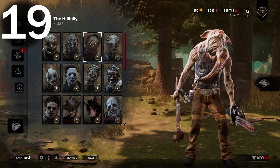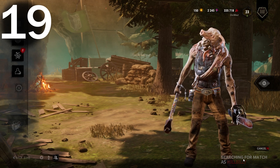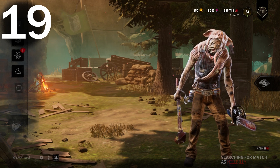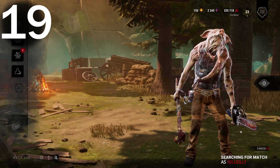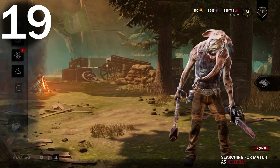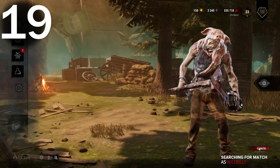Number nineteen: when queuing as killer, the queue button should say 'queue as X killer' — like 'queue as Hillbilly' or whatever. That way you know which killer you're queuing as, but the game would also let you switch over to other killers to level them in the blood web while still knowing you're queuing as the killer you originally pressed ready with.